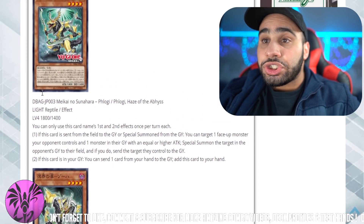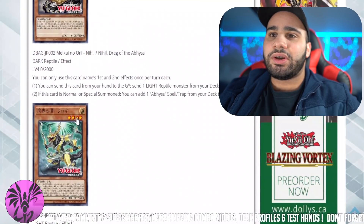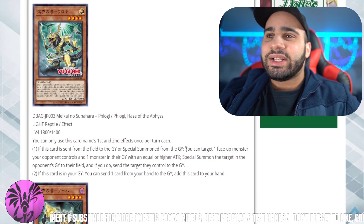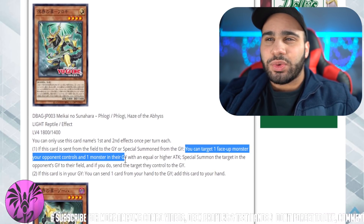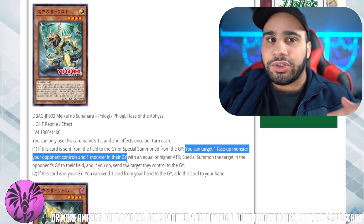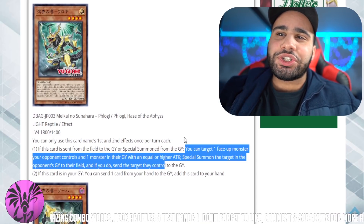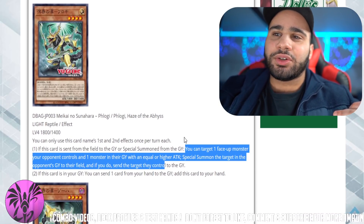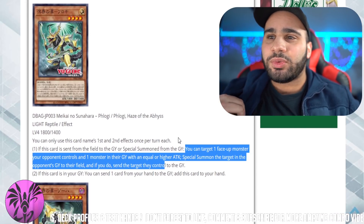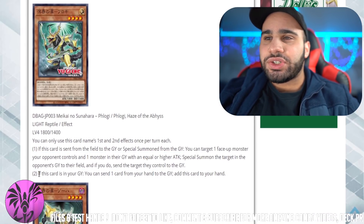The third one, Fil-Floji Haze of the Abyss — another light one. I think this is like a rotation: light, dark, light, dark. If this card is sent from the hand to the graveyard or special summoned from the graveyard, you can target one face-up monster your opponent controls and one monster in their graveyard with equal or higher attack. Special summon the target from the opponent's graveyard to their field — not yours — and if you do, send the first target from the field to the graveyard. So you're pretty much making them exchange a monster from their field to the graveyard, but it's a bit situational.